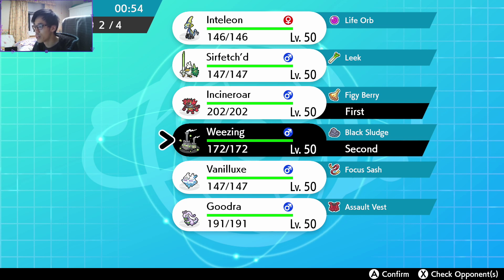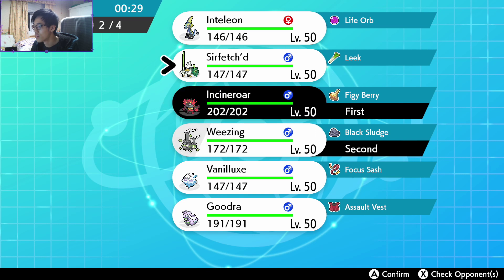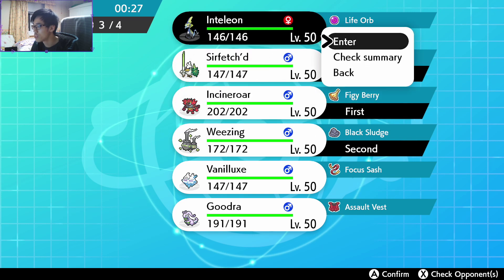And then we can switch out into Inteleon — wow, that's pretty risky actually. Should I still do that? Who shall we have at the back then? I think Surfego actually has a really good matchup at the back against most things. Rhyperior is gonna be really scary too, so maybe we go with Surfego in the back.